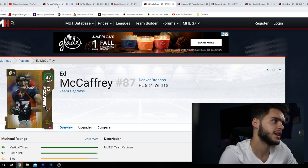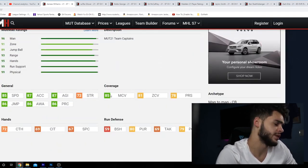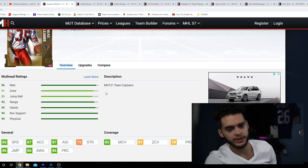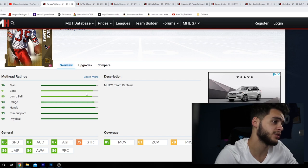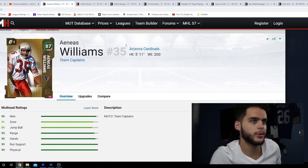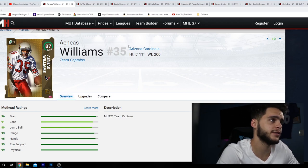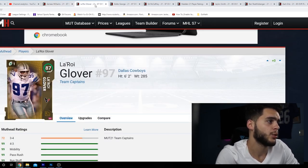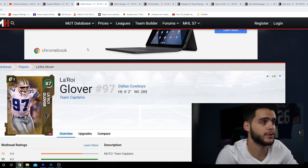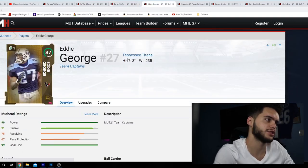For me, coming in number one it's gonna have to be Aeneas Williams. He's a cornerback with potential for good hit power in the run game, good coverage, and cornerbacks are such a valuable position — just like DTs, no one likes buying a third corner. Having a lockdown corner to start the year is so important. Coming in second I'll put Leroy Glover — I really like his stats and he's a DT who's gonna be a great pass rusher every year. McCaffrey comes in third, and Eddie George at fourth. Eddie George is fun to start with but I would not keep him for the long haul.